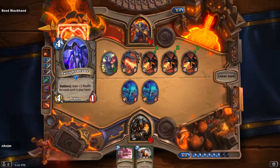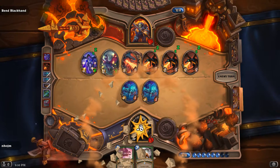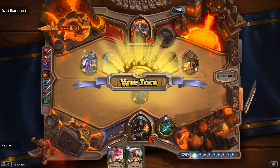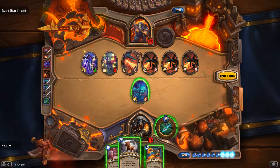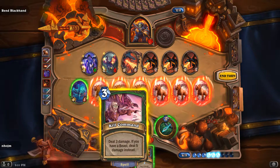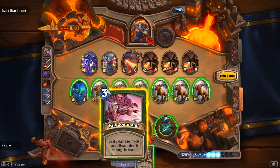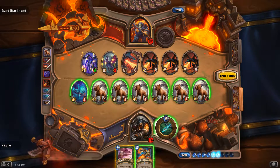I basically just gotta set myself up for a quick kill. 2, 3, 4, 5, 6 — we're good to unleash. So that would be 7 damage plus 5 is 12 damage plus 3 is... not enough.